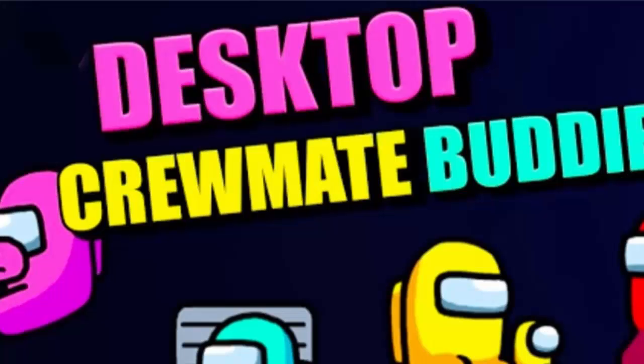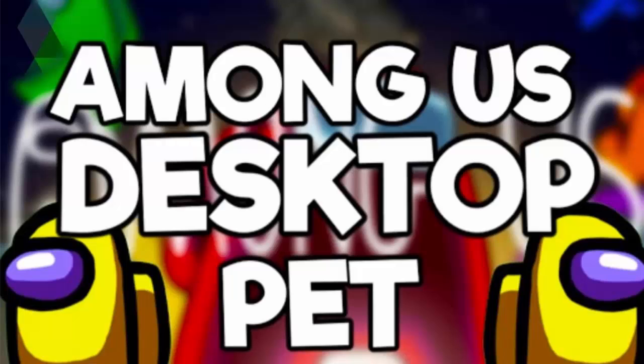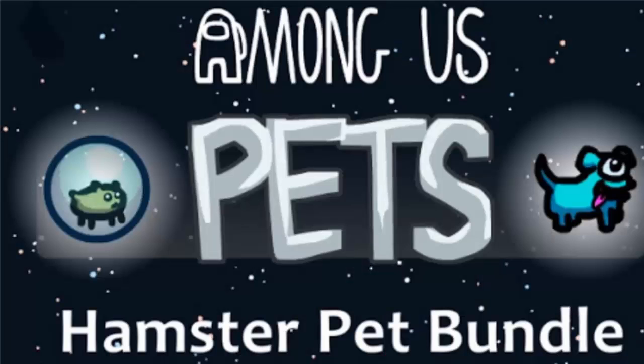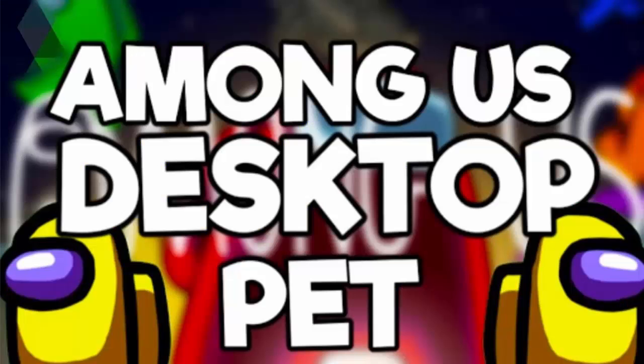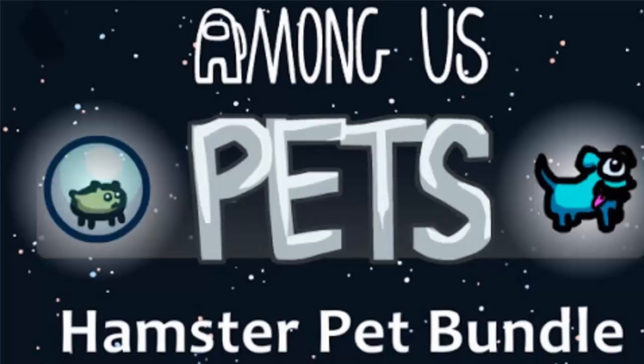Among Us doesn't support cross-save, so the pet you purchase will be locked to that system. Additionally, pets are sold in bundles, so if you want the flying saucer, you will need to get the Brain Slug Bundle which includes the Grigoo Alien. You will always get two pets per bundle, which does make the $2.99 fairly reasonable.